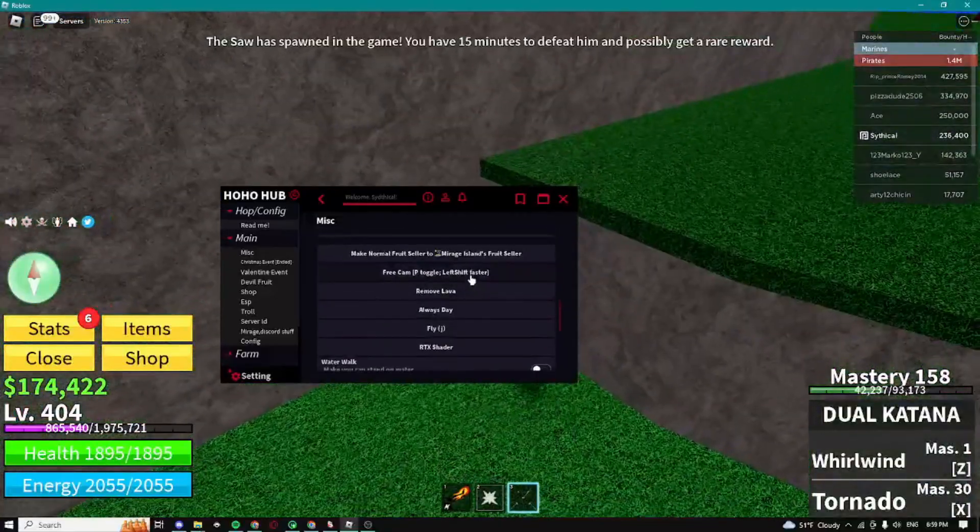We can automatically go to the next island, or you can just fully automatically raid using this feature. Here we can teleport to islands, NPCs, and stuff like that.